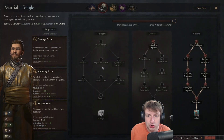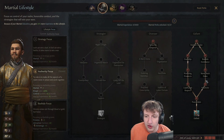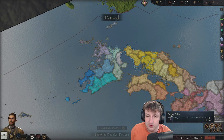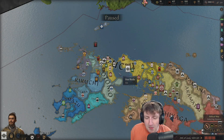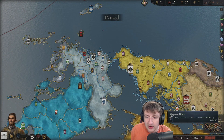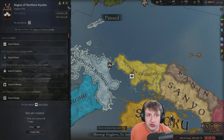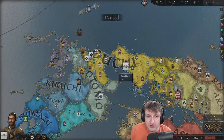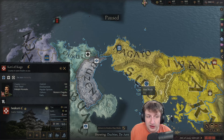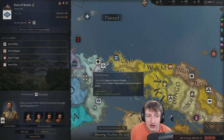Alliance is the only thing that matters. For the martial perk let's go for the authority focus for control and dread. We hold too many duchies — I did pick a more powerful nation but that's because I wanted to be Ouchi. We have a kingdom as well and we should aim for the second kingdom, but we want to give away a duchy.